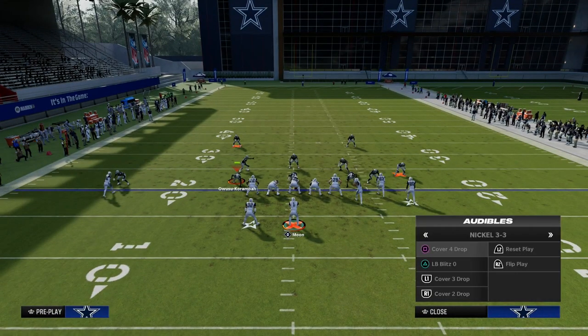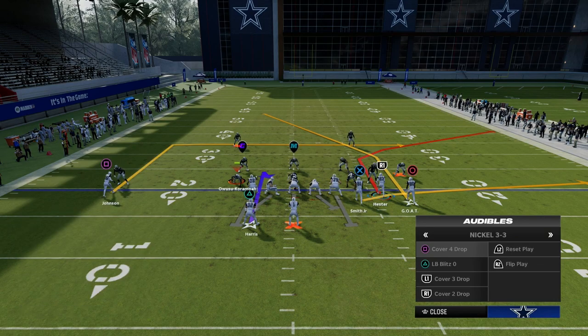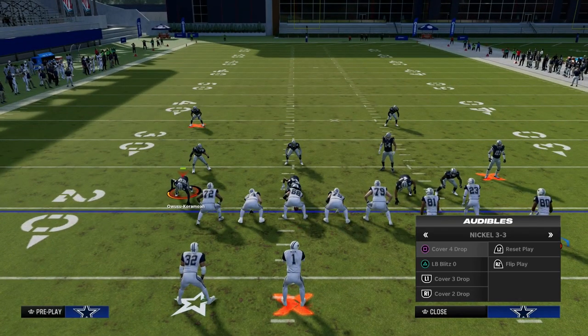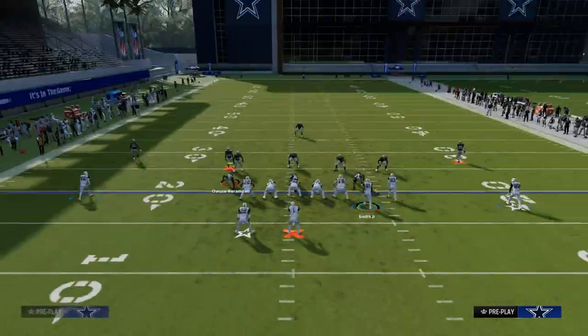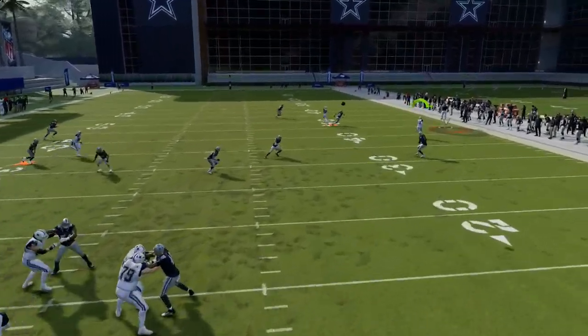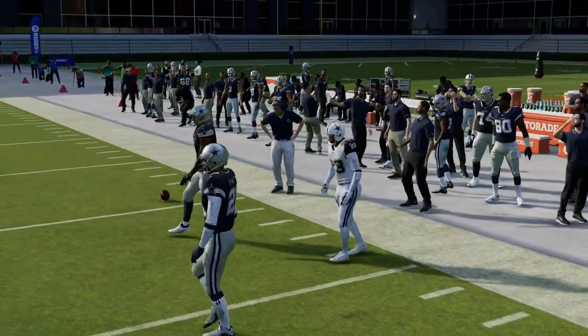All that to say, Deep Corner has a similar sharp-cutting, flatter corner route, as you can see. If you want to run Deep Corner, my recommendation is to go ahead and motion this receiver out so that we can easily run off the Cover 3 deep third defender. Then what you're going to see is this corner route is going to get over the top of that curl flat into that nice deep pocket against that coverage.